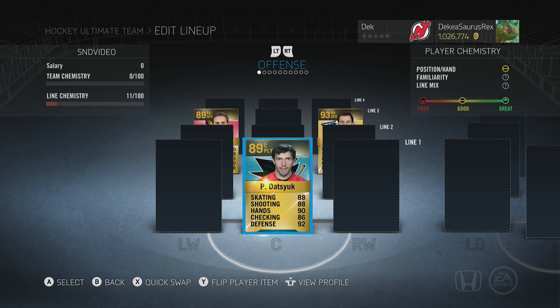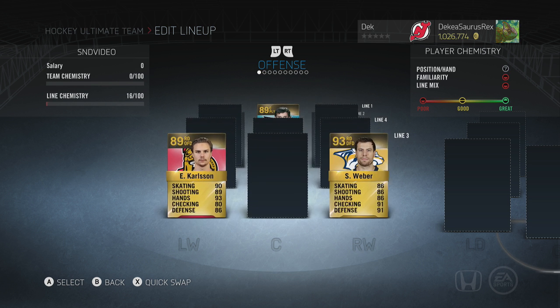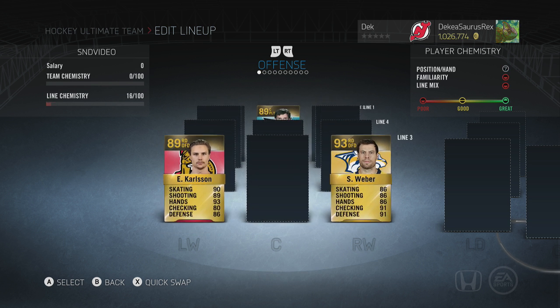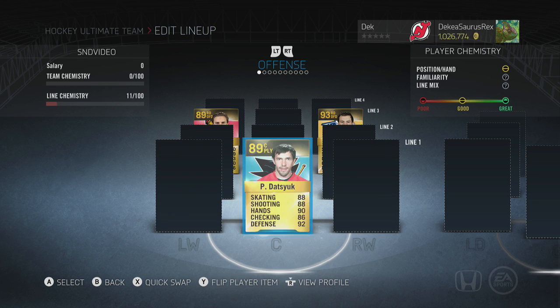If he guesses the Datsuk, he gets the Datsuk, and then I go. We'll alternate picks. To make this even more interesting, we're going to open two 125k player premium packs and throw all those players into the lineup too, so the top players from the packs go on here as well. These hidden players might not even be the best if we pull Crosbys and Ovechkins.